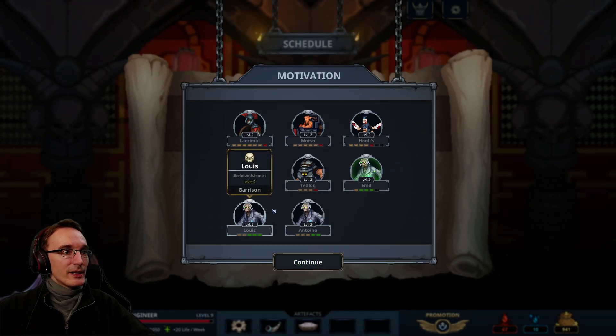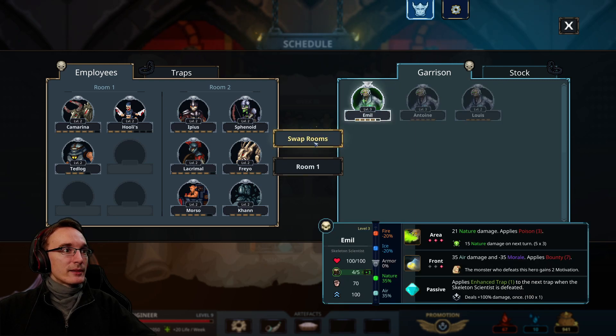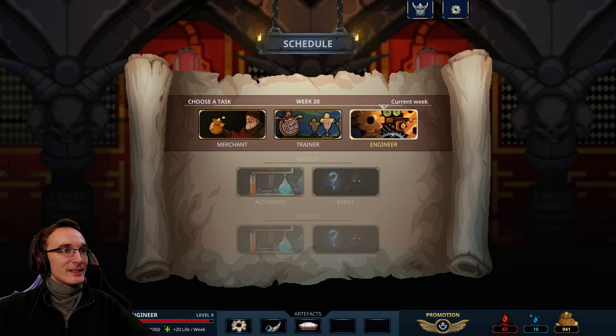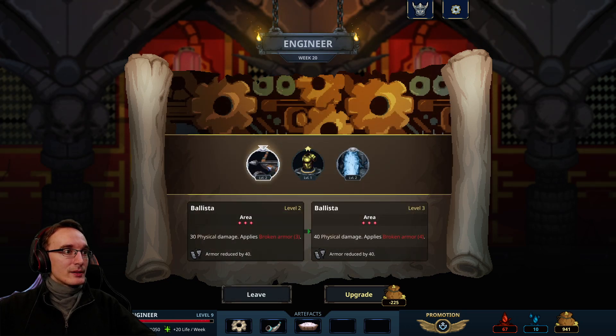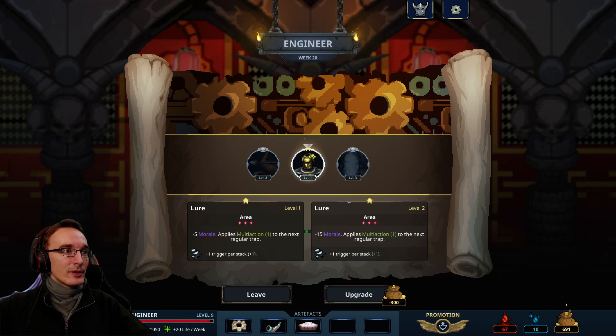They are almost fully recovered, so that's cool. Get back into your room. Engineer seems good — let's boost our traps. Let's have this be even stronger. Boosting this one can't hurt either. This one can be super useful but it totally depends on the order of the rooms — if it comes right after the skeleton scientist room, then it's not usable. So I don't feel like spending 300 on that.